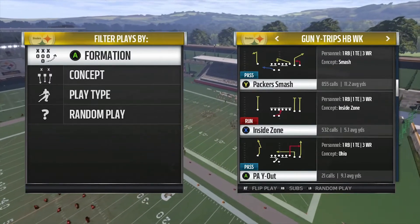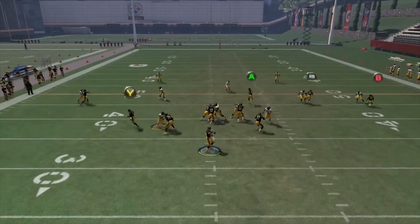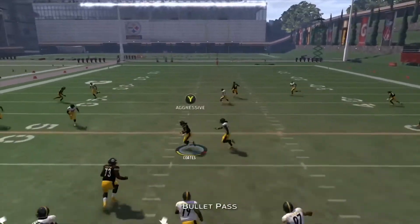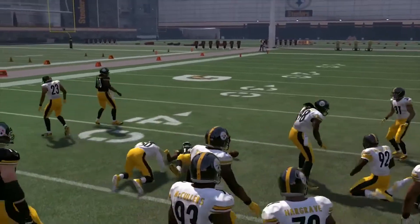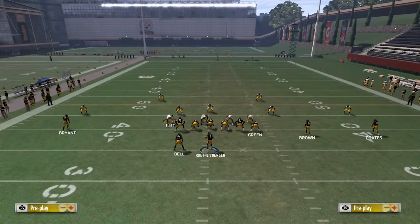Another thing I love about this play is the quick speed out — it kills man to man and zones do not get shallow enough to cover it. But what we really want to hit is this deep corner route. What we're going to do is streak the tight end to get the strong safety's attention.